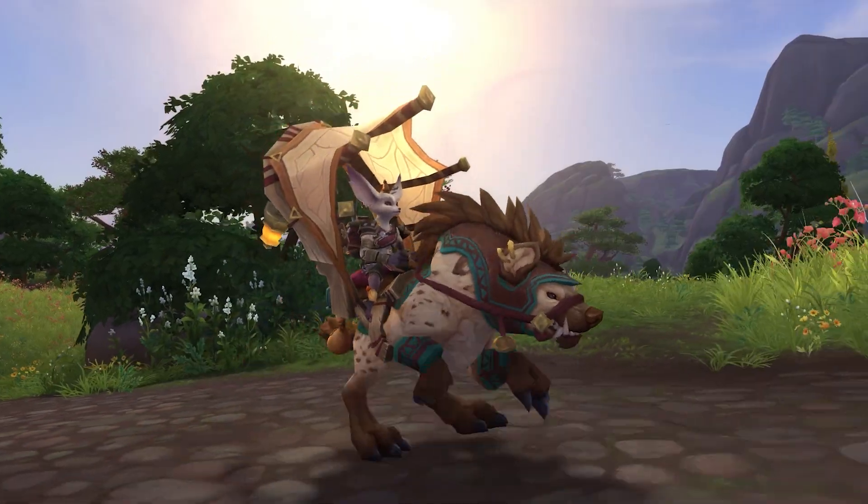To combat N'Zoth's corruption, Wrathion will return and work with players to craft a Legendary Cloak. This upgradeable Legendary starts at Rank 1 at Item Level 470, with subsequent ranks increasing its power and adding other unique effects.